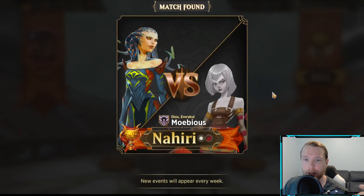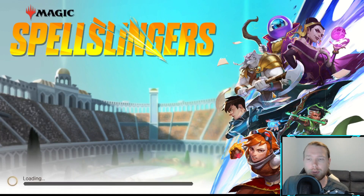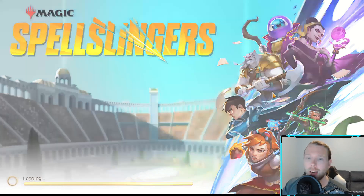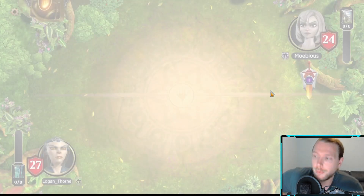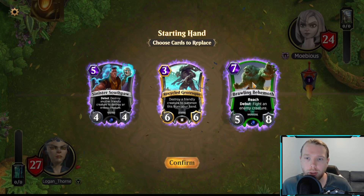I just paired up against an Ashiok, and there's nothing Vraska can do against Ashiok — doesn't matter what variant it is. Vraska is just too slow; it's not like a Vivian or a Johnny that can actually get in there. So I just conceded like halfway through the game — I'd rather show you guys a different game than just a slow, miserable death.